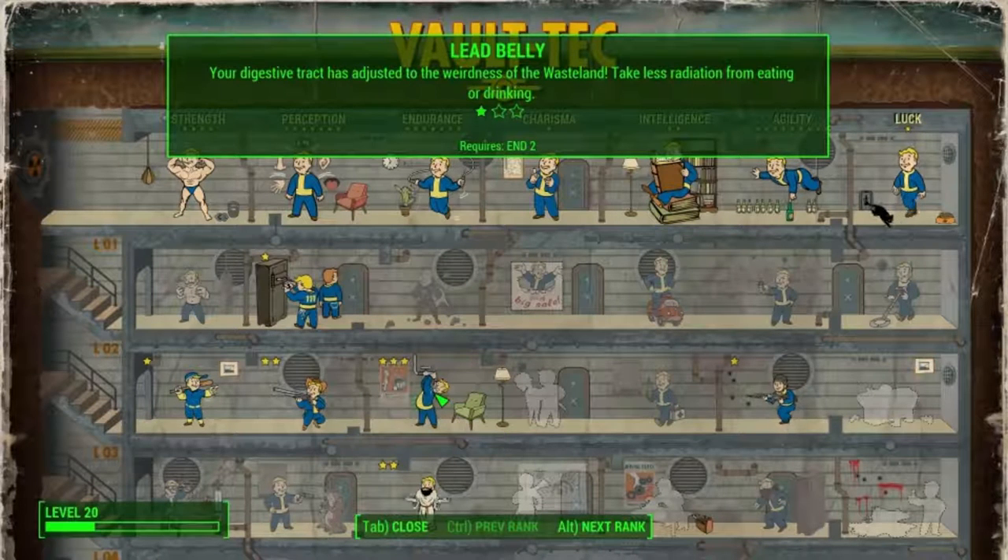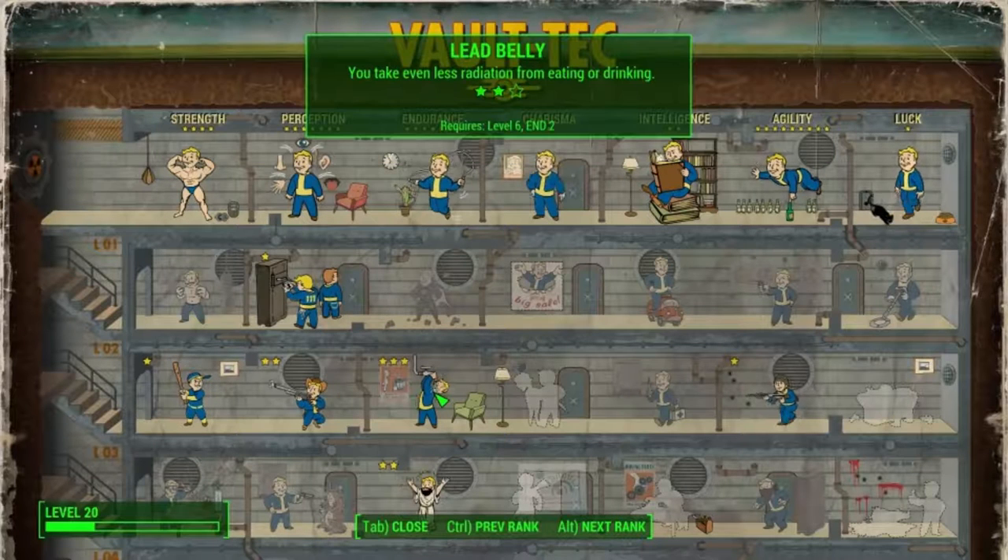sell them later for caps. At your third tier you can also upgrade Life Giver, which gives you 20 health at each tier, and at the third tier you regenerate health slowly.